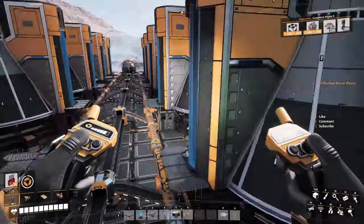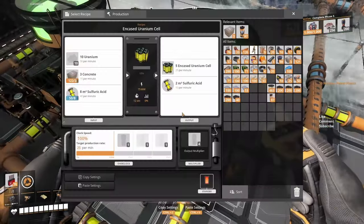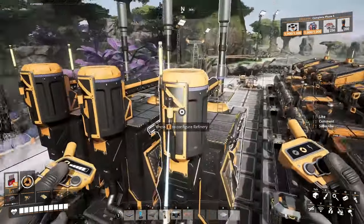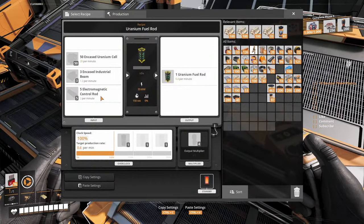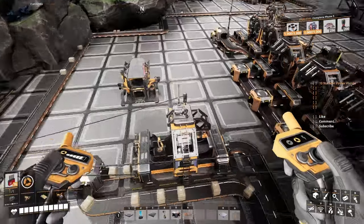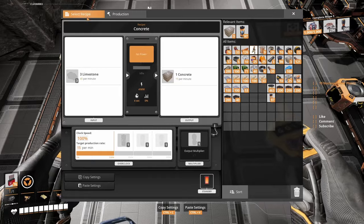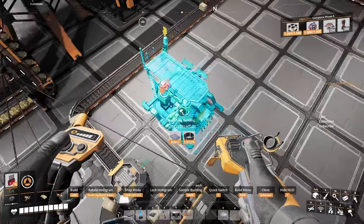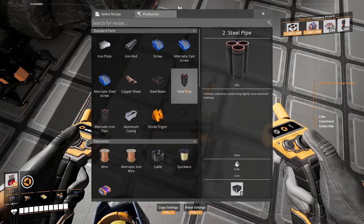We are ready to start this baby up as soon as we have our production. The concrete is coming — slowly but surely it's getting in there. These boys only wait for the uranium in here. These are done — these are not done because they need stuff in here: they need those cells, they need rods, and the encased beams. Encased beams need steel pipes — we're gonna need 30 per minute.